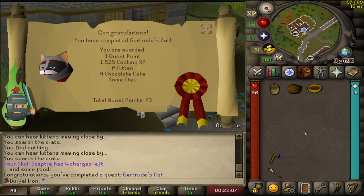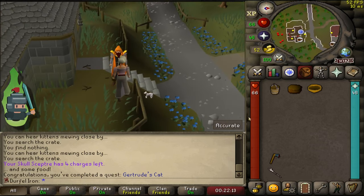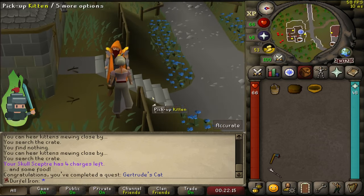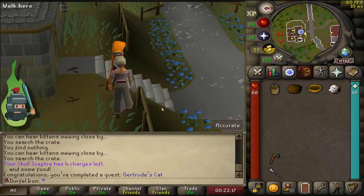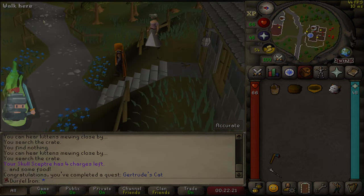If you wish to level your cat, you just need to keep stroking it and feeding it. It takes around three hours for it to grow into a fully-fledged cat. The white cat's in inventory — congratulations guys, and until the next time, peace out.